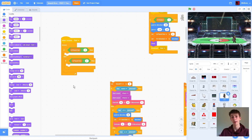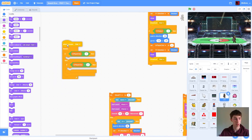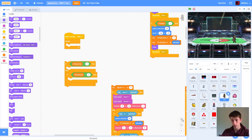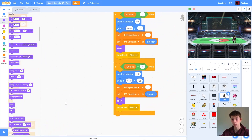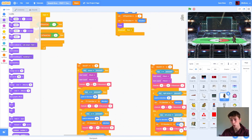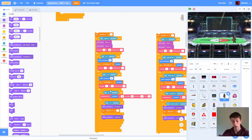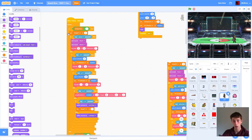Now for the next part, we broadcasted start, so we're going to grab 'when I receive start.' This bit of code inside a forever loop is going to be the main bit that always runs — always detecting whenever someone hits space bar, whenever someone wants to move, or does anything like that. We're going to see if we're player 1 or player 2 using the variable we just initialized. Forever, we're going to detect that, and then we have two almost identical blocks of code. We'll cover block 1, which is if we're player 1.